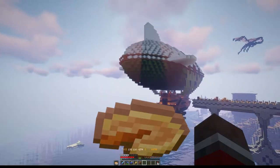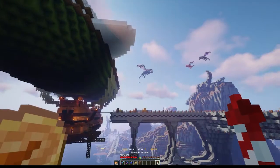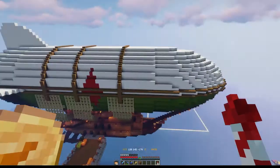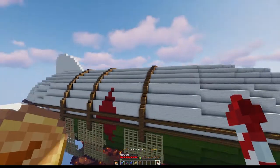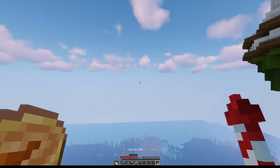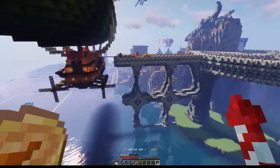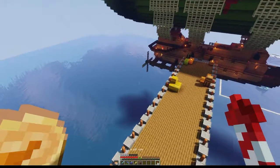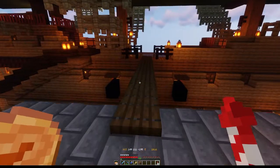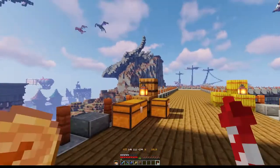I'm really happy with the way that one turned out — that sort of variation. We might keep that variation and do a couple more of those around the server at some point, but it takes a long time to build — mainly the balloon at the top, which is massive and a lot of work to do. The rest of the ship comes along quite nicely though. We also put a load of cargo down on the pier here — we've got a little boarding ramp there and all this cargo here.